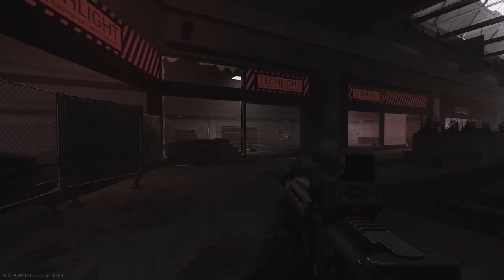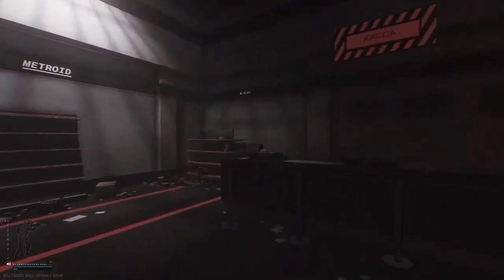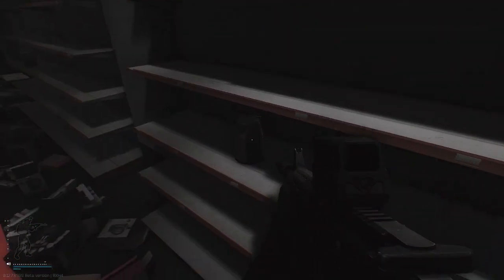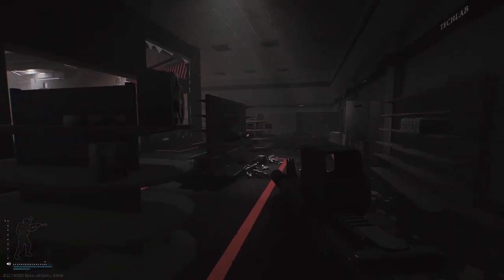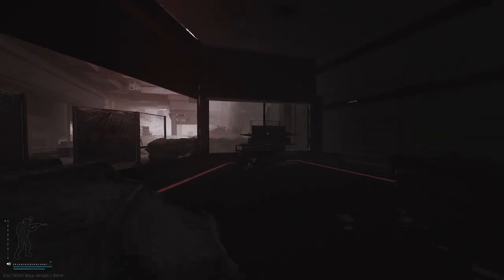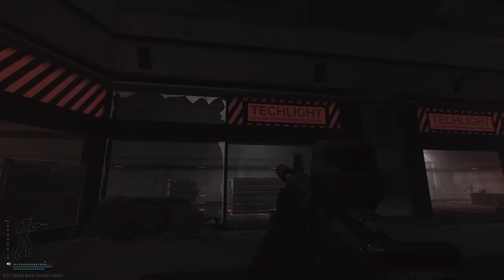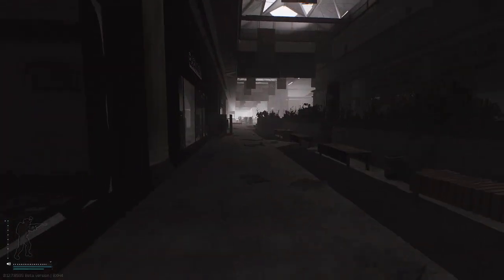Here we are at my second favorite spot to loot on Interchange. The only downside with this spot is everybody knows about it, so if you're not first come first serve you just have to hope people overlook stuff. But again on all these shelves you're going to see a pattern on Interchange — it really is the simplest loot map because you just check all the shelves. Tech Light can have some crazy loot — obviously graphics cards and all your technological stuff.